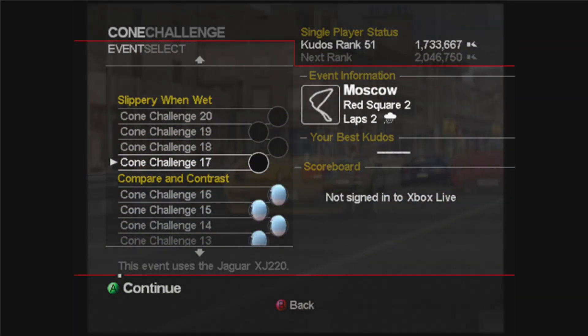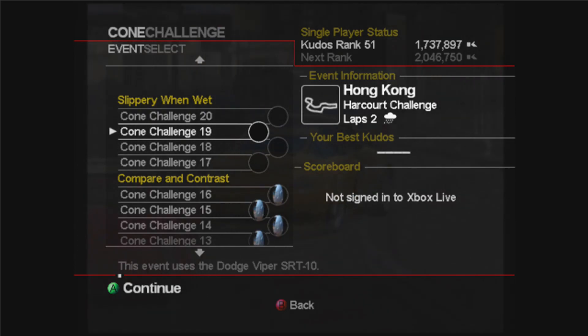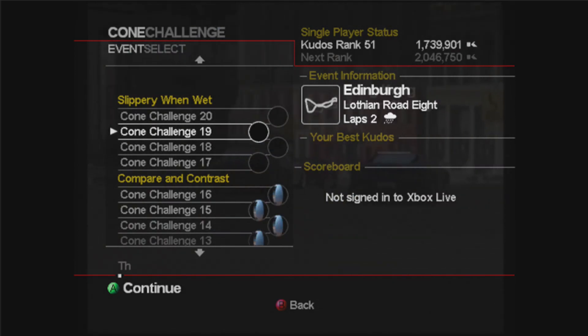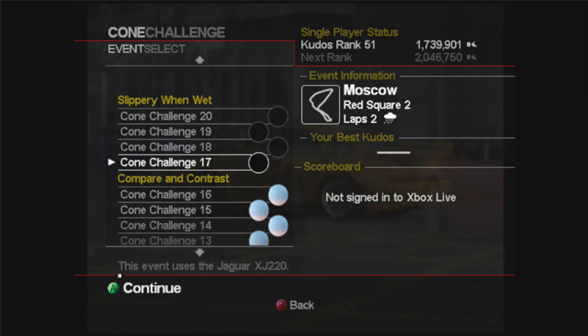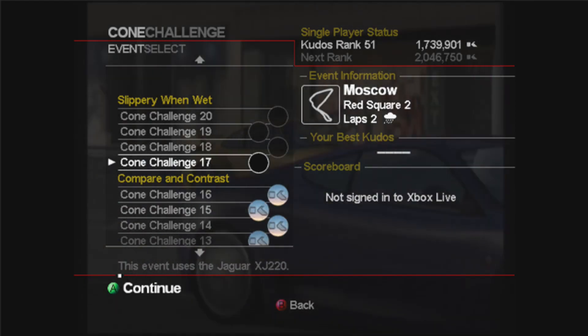Indeed on number 51 now — very far up the ranks, and it's a hell of a long way to two million. I don't think we're going to rank up by doing the next four, but that's it for this episode. We've got four more cone challenges to do until we finally finish PGR2 for good, and that's in the 'Slippery When Wet' section — cone challenges 17 to 20. Things get interesting as there are two laps in each event and they're all in the rain, so it's going to be very difficult. Stay tuned, and as always if you enjoyed please like the video, consider subscribing, and I'll see you next time.